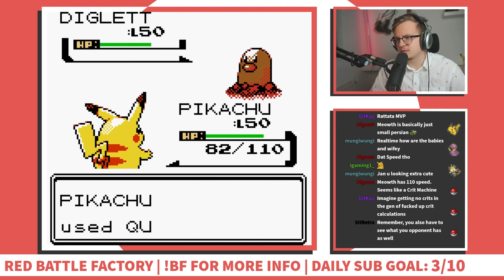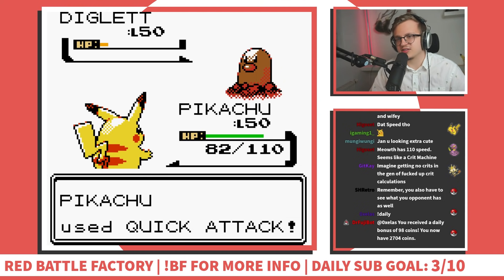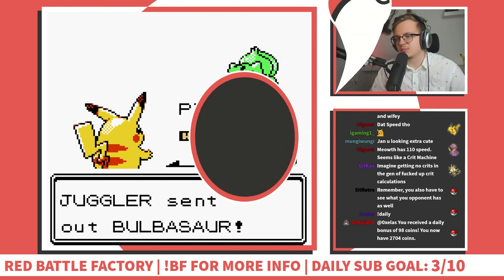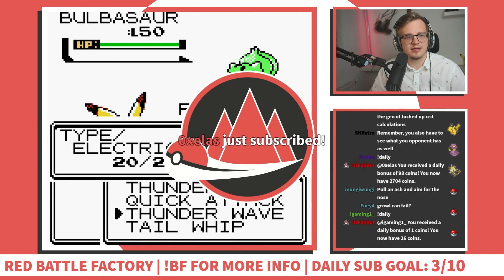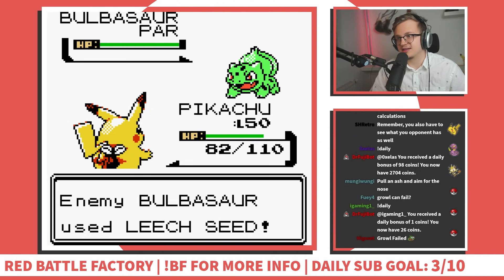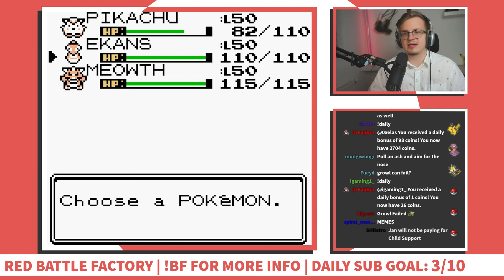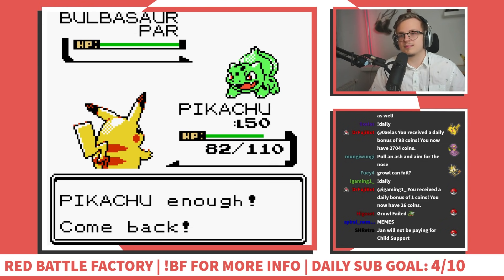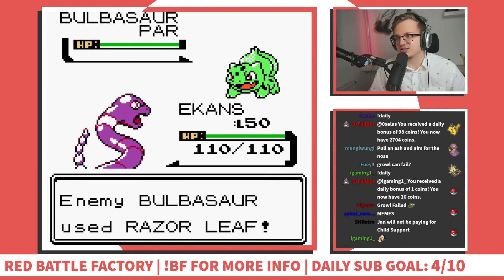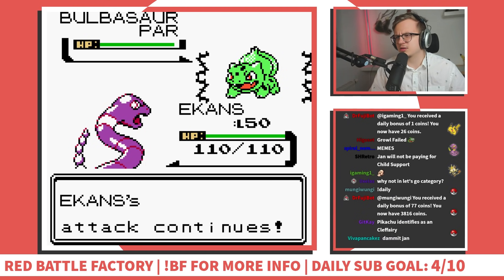This is gonna just scratch me, and if it uses Dig I can just switch. Okay we can see what the opponent has - Bulbasaur! I think we're gonna try Wrap strats now. Leech Seed - that's brutal. In Gen 1 and Gen 2, non-damaging moves have a 25% chance of just straight-up failing from the AI. Miss on the Razor Leaf, and now we just Wrap it dead, right? Let's go!